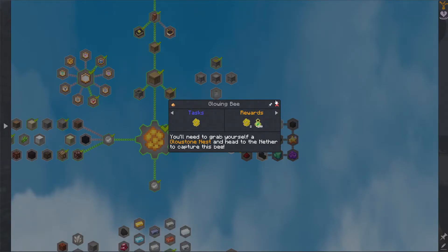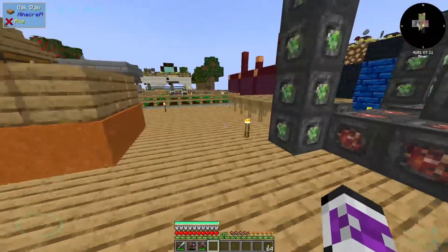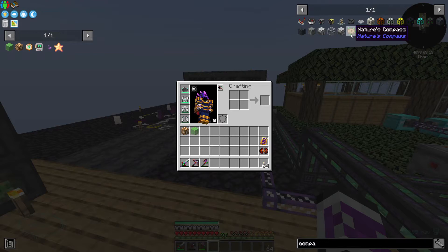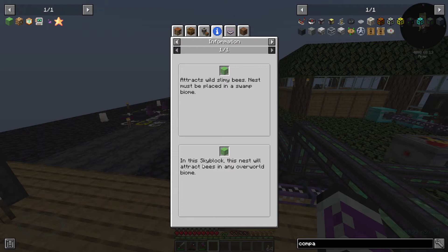The glowing bee I need to do in the nether, and the slimy nest I need to be in a swamp biome. Is there any easy way to find a swamp biome other than just flying around? It's not too hard to find biomes with the nature compass. Actually, in SkyBlock the nest will attract bees in any overworld biome — I think we went through this getting the ashy miney bee.